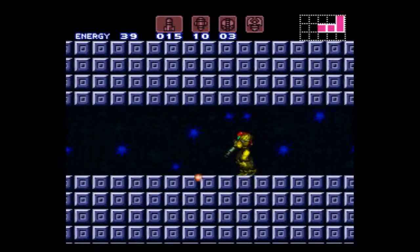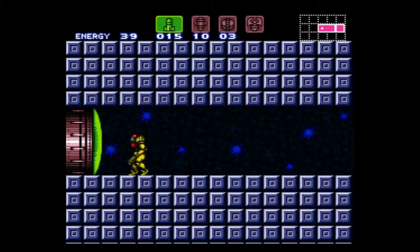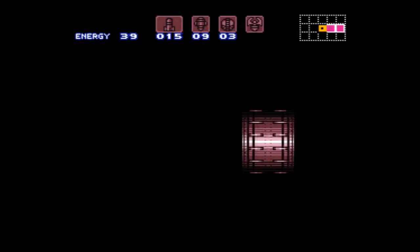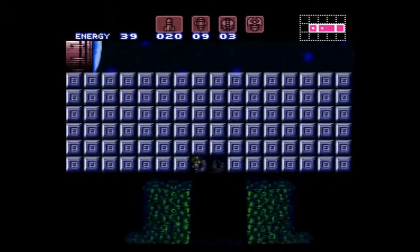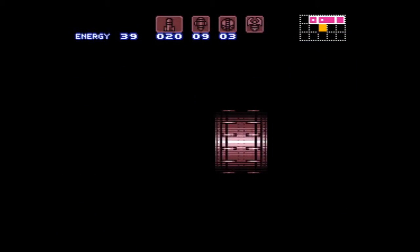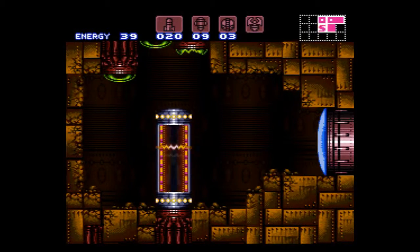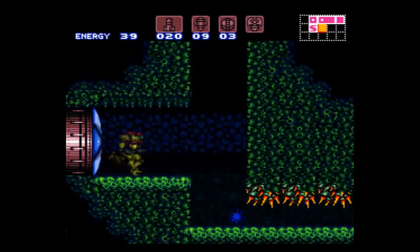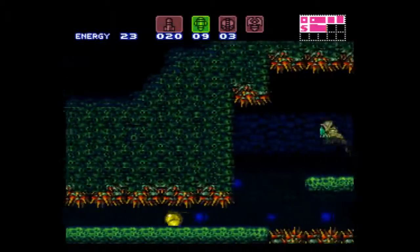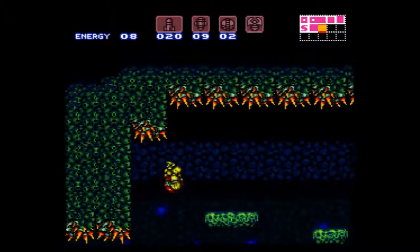Where's that hole in the floor? The charge beam - okay, it's right there. That's going to help things. Is there an energy tank in here? Because an energy tank would be useful. No, it's a missile tank. This is going to be fun. There is a save station down here, so I can at least make sure I'm not completely screwed if I die. I'm not sure if this randomizer has checks to make sure the game is beatable or not. That was me being stupid - I forgot the morpho bounces.